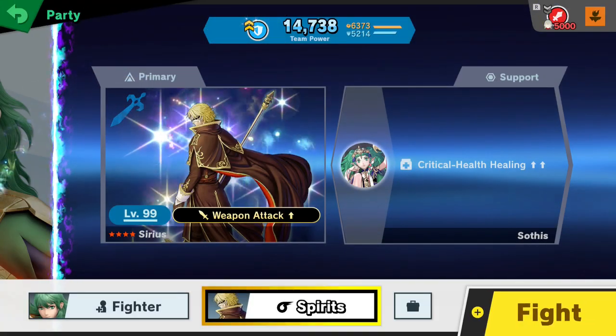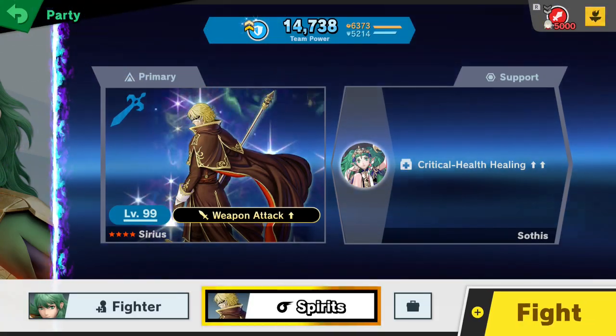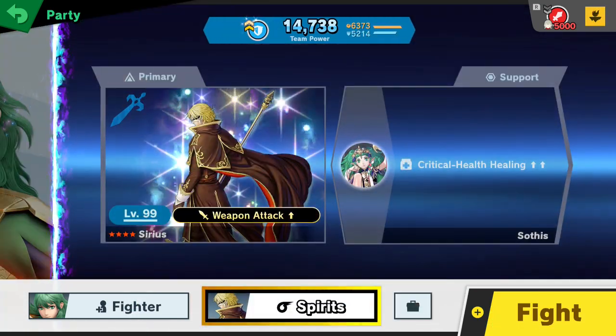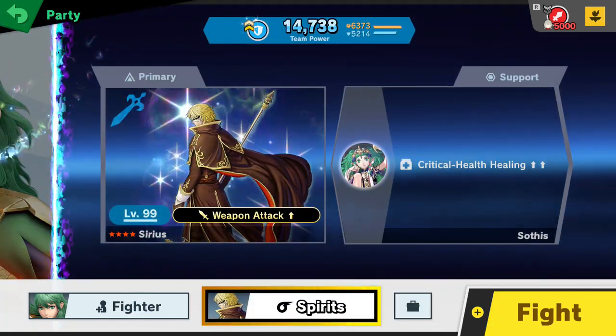I might test that out, so I'll see what the threshold is and how good the critical health healing is. Let's test this now. To test this ability, I'll be using Sothis on Byleth against Edelgard, and I'll just be jumping into her lava floor to see how long it takes for this to trigger and how much is healed.